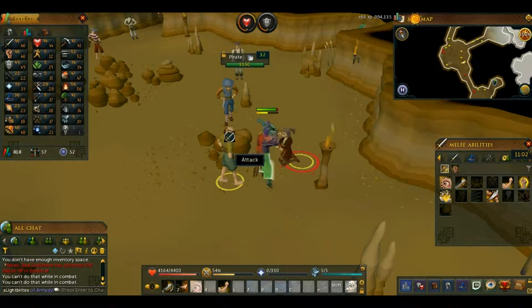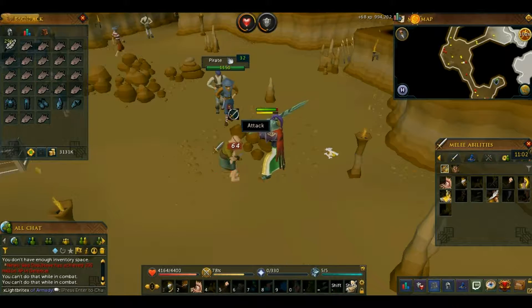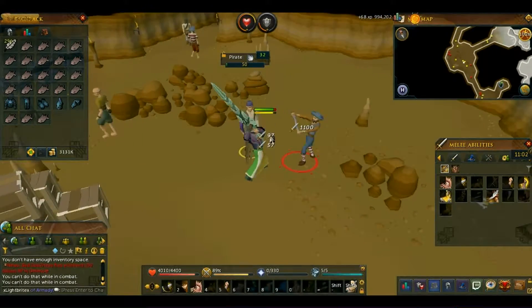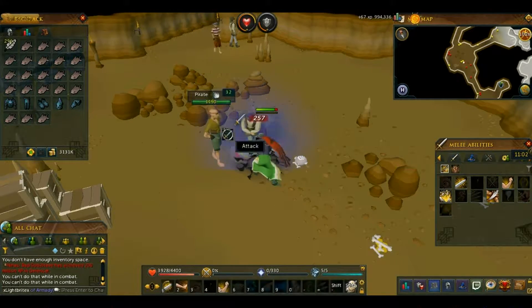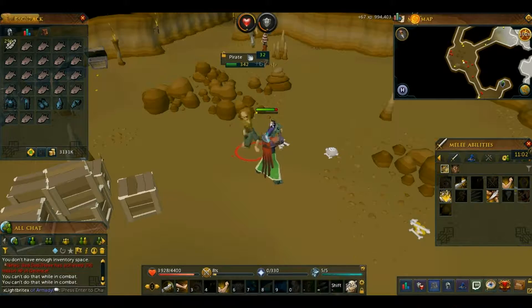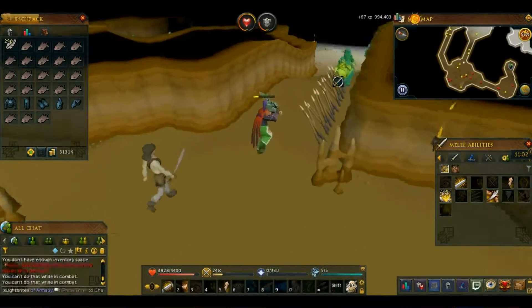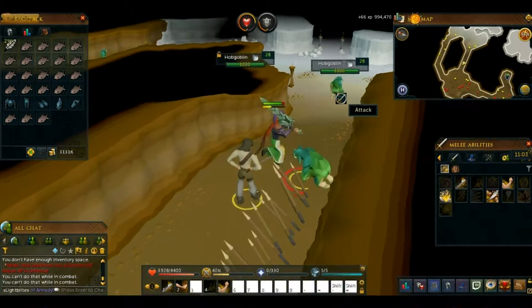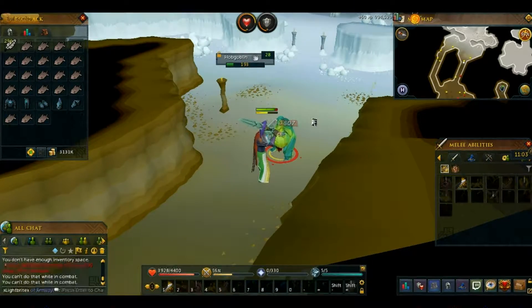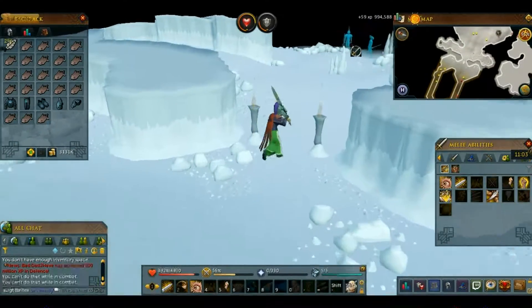No matter what level you are, all you want to do is bring some food — cook some food and bring it with you — and you'll be ready to go. This is good for leveling from around level 10 or 14. It might be a little more difficult at low levels, so definitely bring good food. Here are hobgoblins, they're level 28, and they give 60 XP — fairly decent if you're level 28.